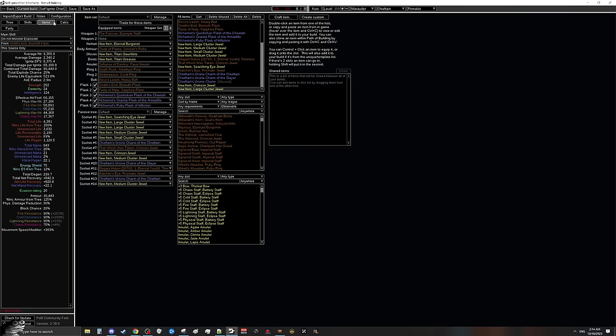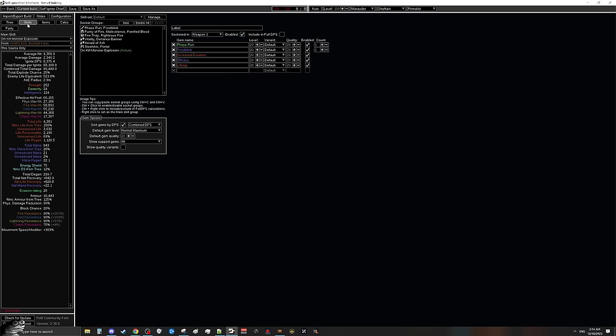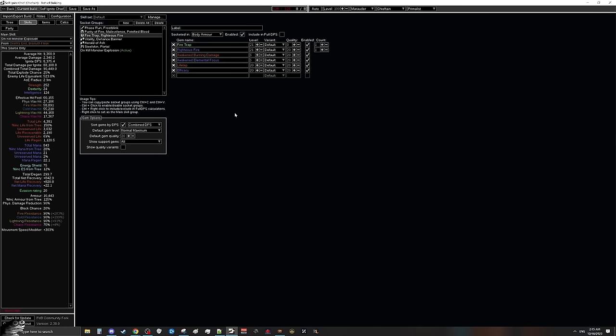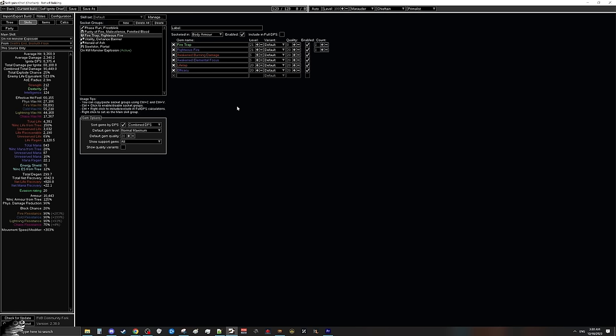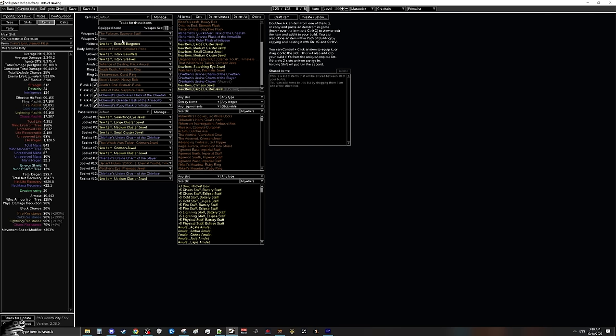Now if you run out of juice without enough monsters around, we do have a 5-linked fire trap and righteous fire which does a little bit of damage to help you get a kill or two to proc another explosion and keep going. We are also stacking a little bit of ignite duration through the tree nodes and through Cloak of Flame, meaning the ignite will last about 10 seconds on you giving plenty of leeway to continuously get more kills. The quick TLDR of how this build is played: walk into the map, press fire trap, kill a monster, monster goes boom, Hinakora's makes an ignite applied to you, walk forward, the map just dies as you walk forward.